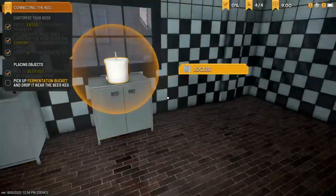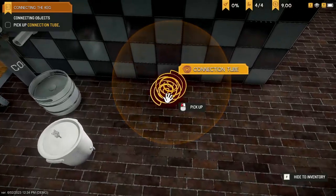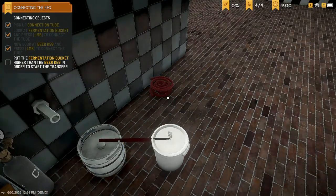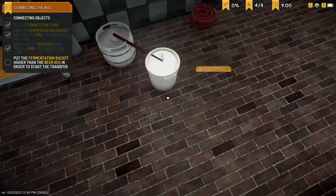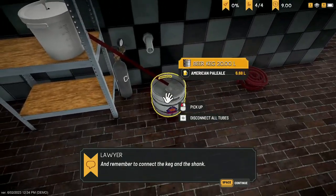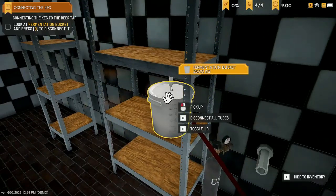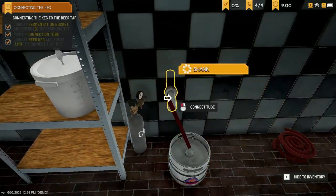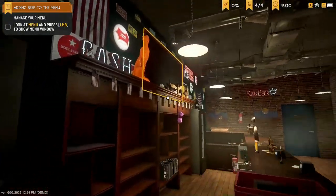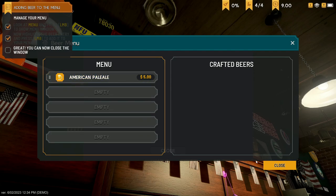So we've got the beer keg — pop that down there. We get our bucket with 6.68 litres. Connection tube — look at the tube and hook up the keg. Put it higher than the beer keg to start the transfer. There we go — that must be transferring the liquid into the keg. It's already done! And remember to connect the keg to the shank. Disconnect all the tubes and hook it to the shank. It's making a lot of banging noises — I'm not liking that. Very nice.